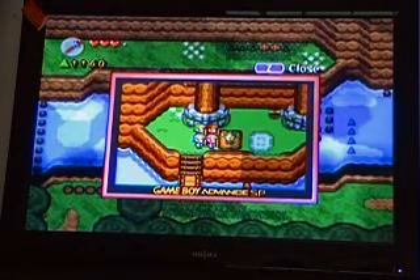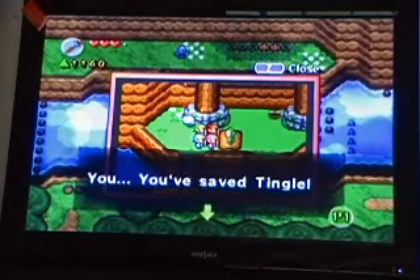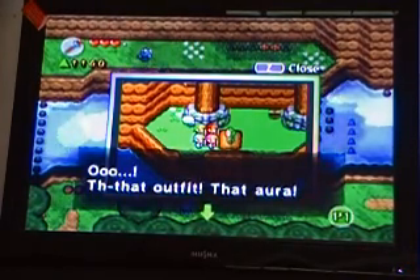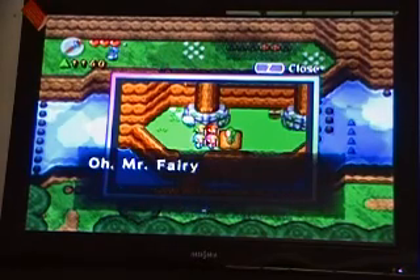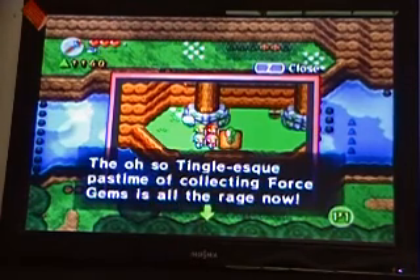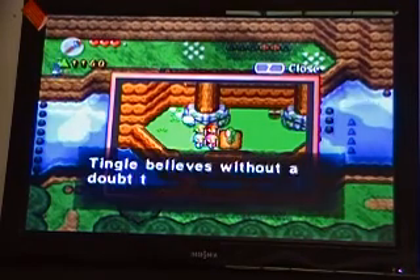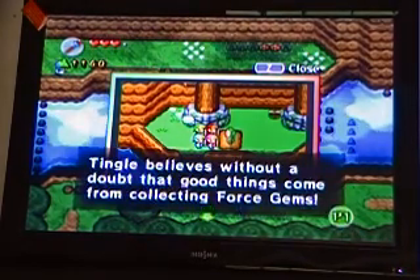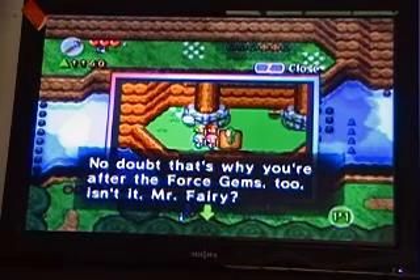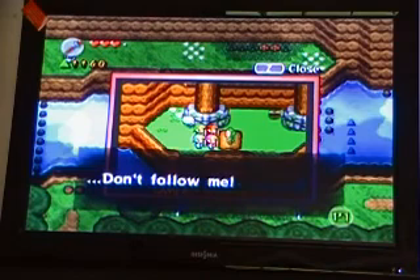Pick up the rock. I really hate having to do this because Tingle is the most annoying person in the whole game. I mean, I love him in Japan — sure, he's awesome there. But here in America, we couldn't care less about Tingle. He's saying that we're a fairy and collecting force gems might turn us into a fairy. He wants to share force gems, but no.